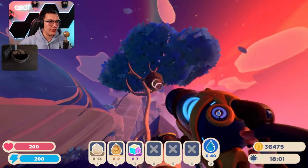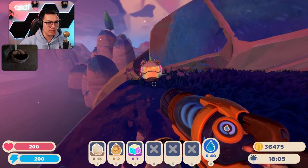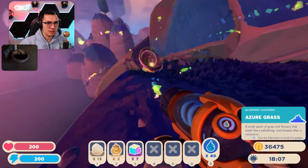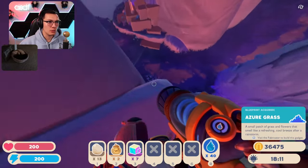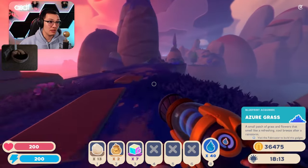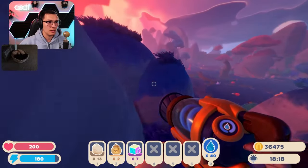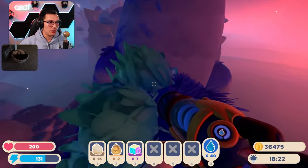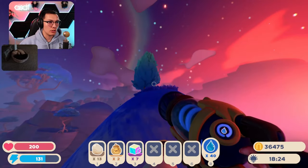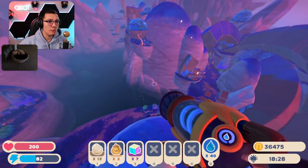I think they changed the backpack physics in one of these updates. They added a treasure right here — that's nice. Azure grass. Good to have, I suppose. It's not a bad thing to have more decorations available. There's probably a treasure up there — there's gotta be a treasure up there. They put a thing up here, it means they put a treasure up here. There's gotta be. There's not. I've been bamboozled.